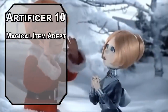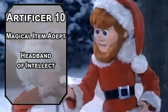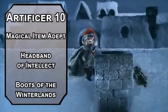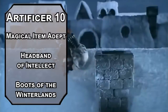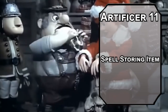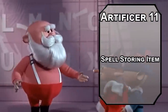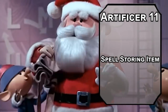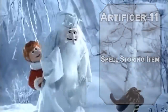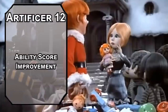Tenth-level artificers are Magical Item Adepts, letting you attune to up to four magical items at once — just in time for two more infusions. The Headband of Intellect fixes our biggest issue, raising Intelligence to 19. Boots of the Winterlands give resistance to cold damage, let you ignore difficult terrain from snow or ice, and protect you from any temperature on earth. They are literally cool boots. Eleventh-level artificers get Spell Storing Item — store a second-level spell in an object, and creatures can cast it a number of times equal to your proficiency bonus. That could be eight castings of Levitate for all your reindeer — except Rudolph, he pulls his own weight.